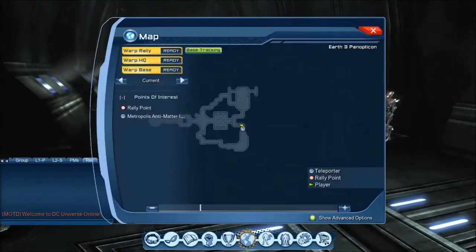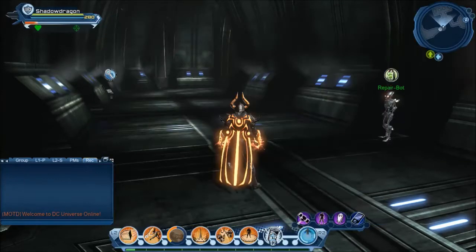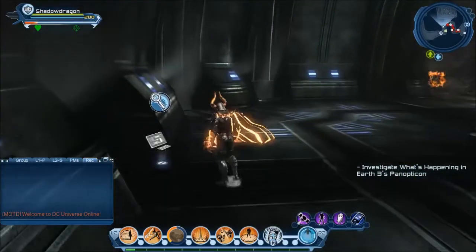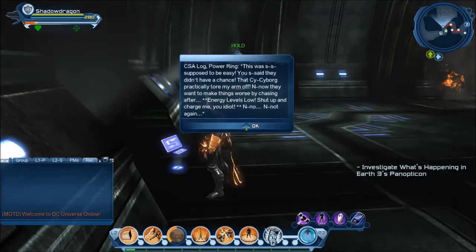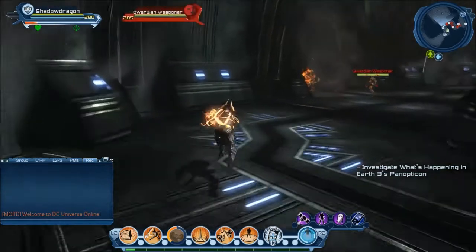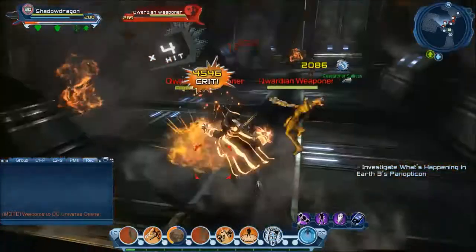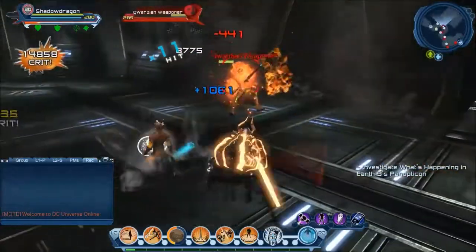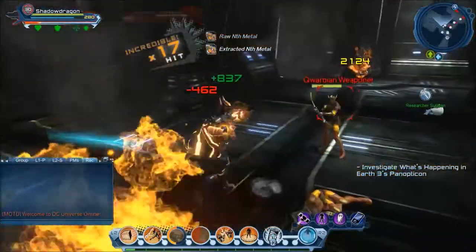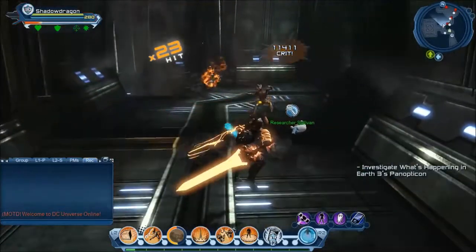This is just a short bit of the Panopticon map — basically a hallway and one room. You can read all the lore here to see the tie-ins with Earth-3, but nothing special. You're just going to have the same guardian ads that you had on the outside.